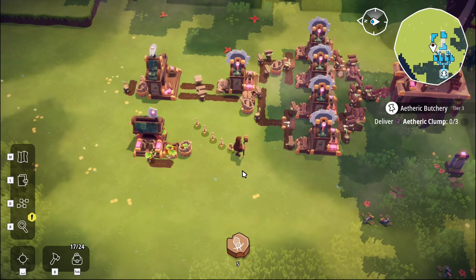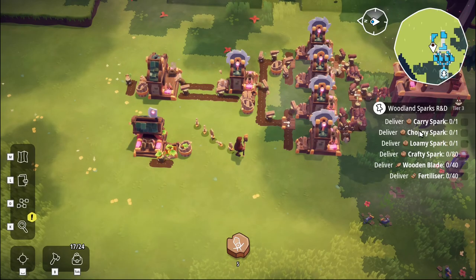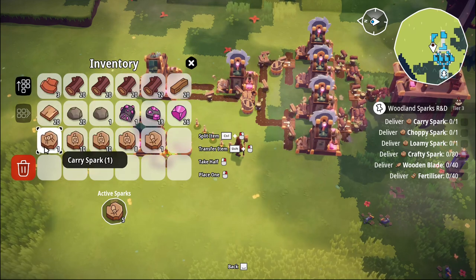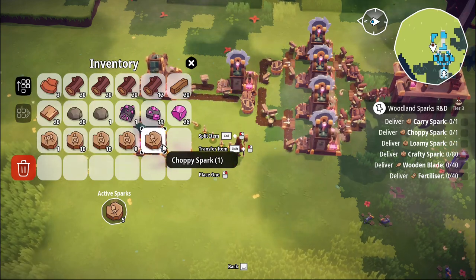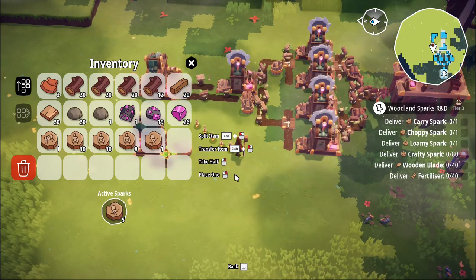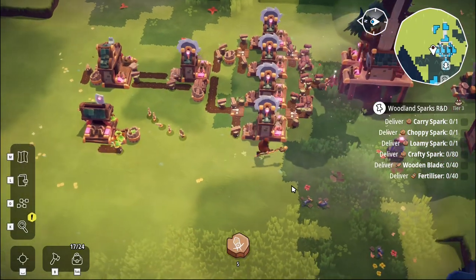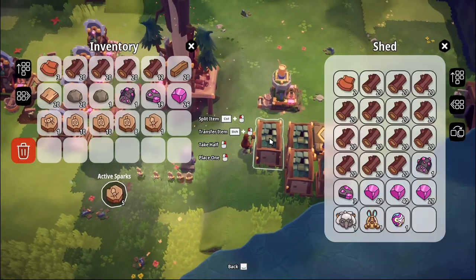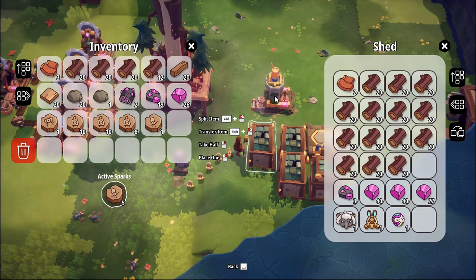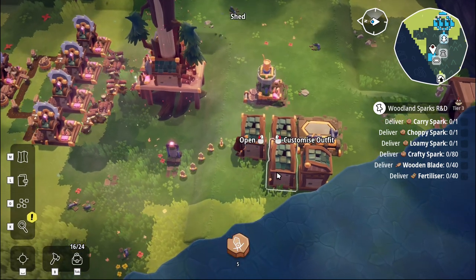Let's do that. Let me change the pin here — we want a carry spark, a loamy spark, a crafty spark. We have a carry spark and stumpy's choppy spark, but we don't have a loamy spark and we don't have any crafty sparks.